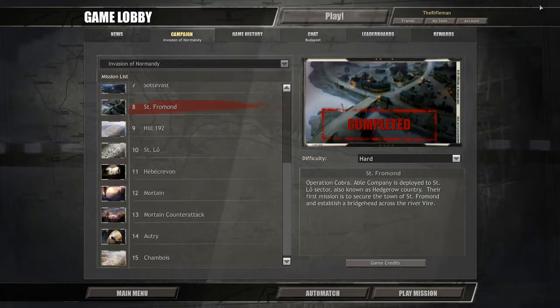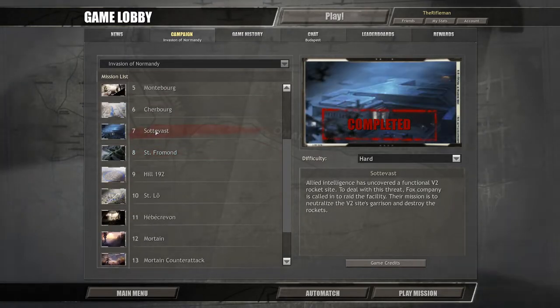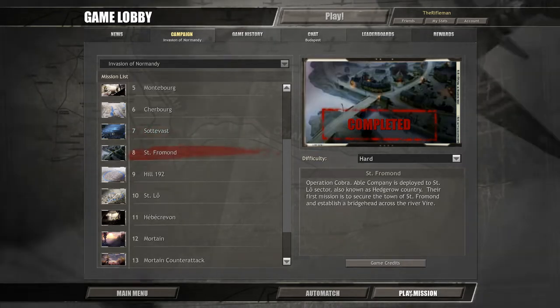What's up guys, this is the Broverman and I am back bringing you to the next episode of my Company of Heroes Let's Play. In the last part you saw us capture Sodorvast and destroy the missile production site there, and now we're on mission 8, St. Vermont, so let's crack on.